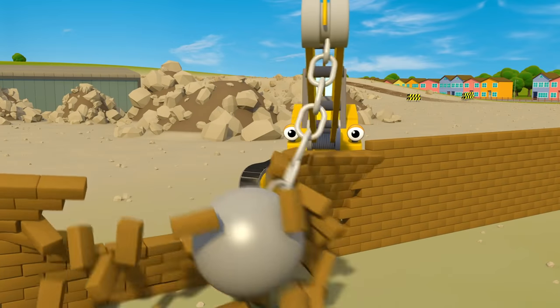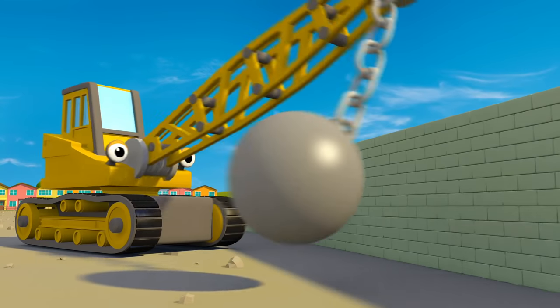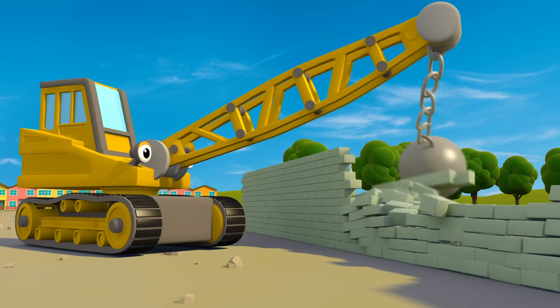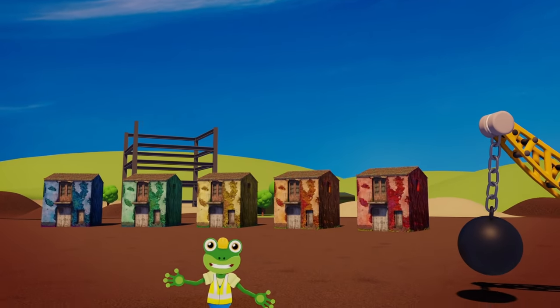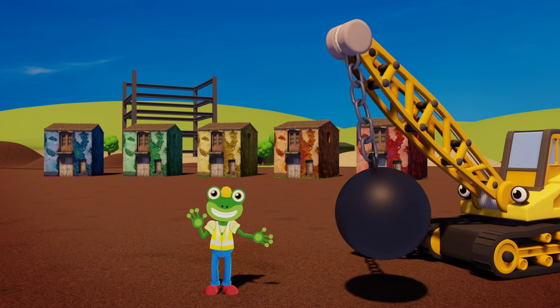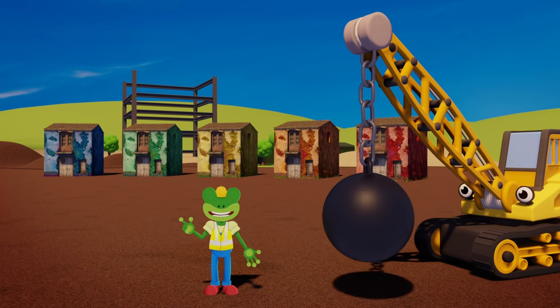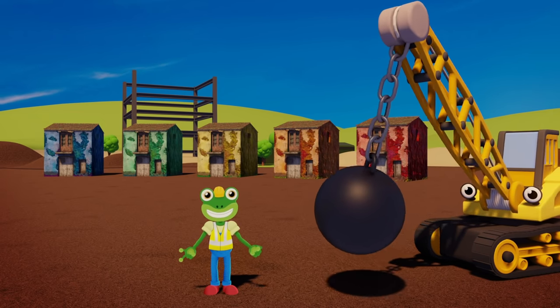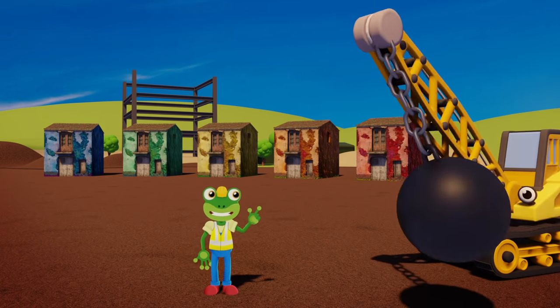Ryan the Wrecking Ball Crane is working on the construction site today. His job is to smash down old buildings using his big, heavy wrecking ball. Here at the construction site, the team are going to build five colourful new houses. But these five old broken buildings need to go first. And smashing down old buildings is what Ryan was made for.